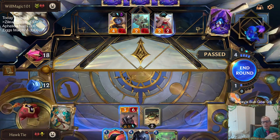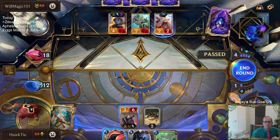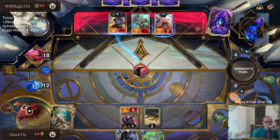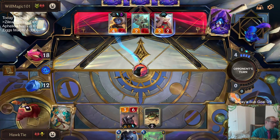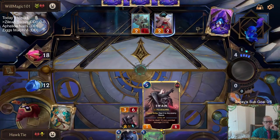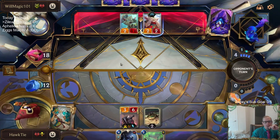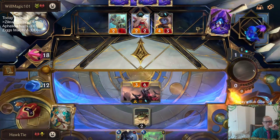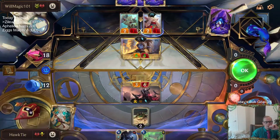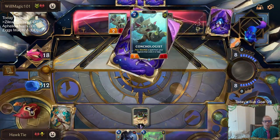I'm trying to decide whether to just challenge the Poppy or to use the Ravenous Flock. The reason not to use Ravenous Flock is so I can save it for a future Poppy — I kind of feel like that's what they want to do, play a new Poppy. Challenging makes Swain vulnerable to dying with only two health. Not challenging, it's got a lot of health and is a much better blocker.